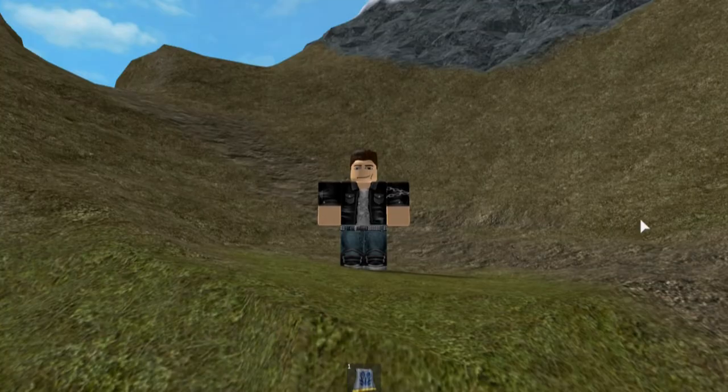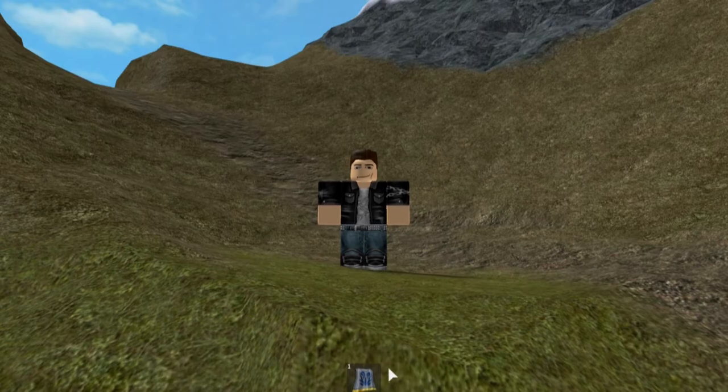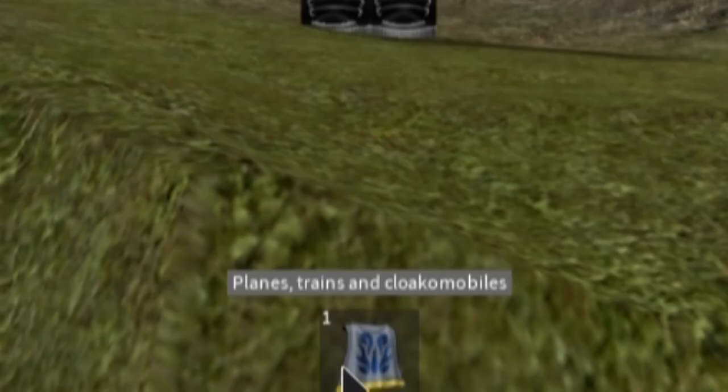In-game, the icon for the Astral Cloak is an image of the cape showing its backside. Hovering your cursor over it brings up the tooltip: "planes, trains, and cloak-a-mobiles."